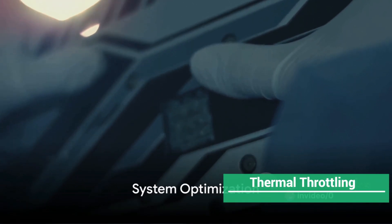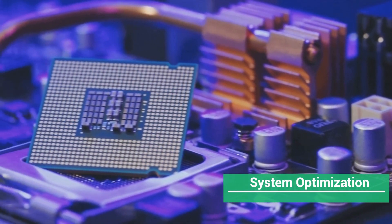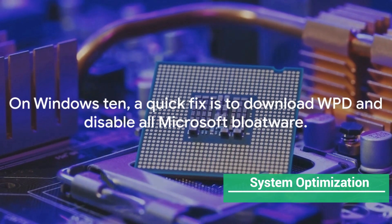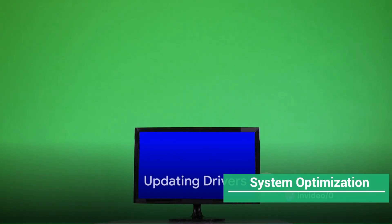Now, let's move on to system optimization. On Windows 10, a quick fix is to download WPD and disable all Microsoft bloatware. It's essential to keep your system free of unnecessary apps running in the background. If all else fails, a system format or reset may be necessary. When it comes to drivers, they're mostly the same unless they've been corrupted.